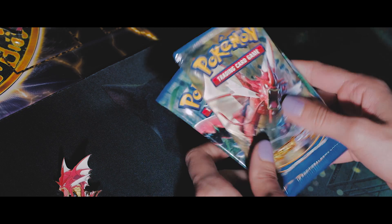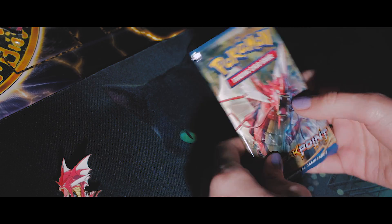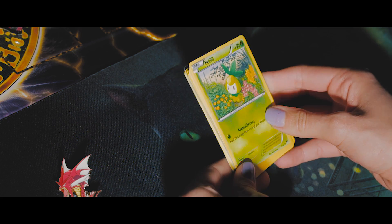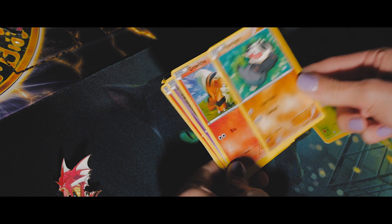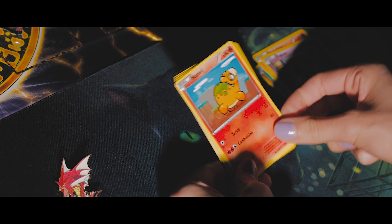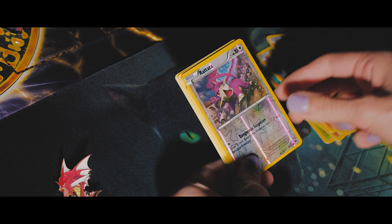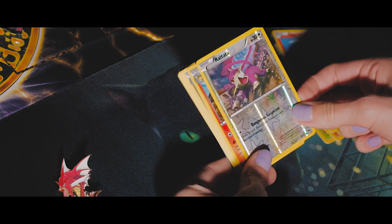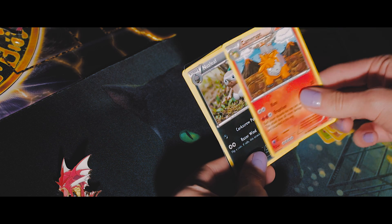I'm going to open this guy first, because I like him. So here we have Petalil, Pancham, Kiwi, Growleaf, Esprrrr, Numel, Rattata — three of them — and Camerupt.